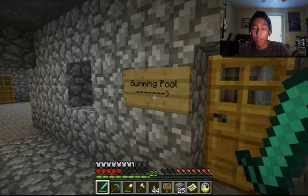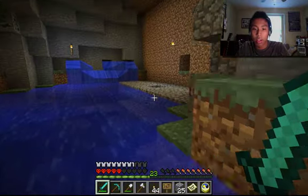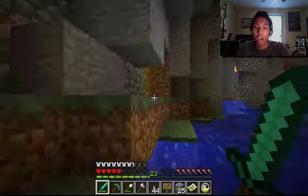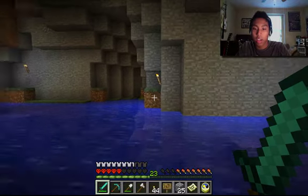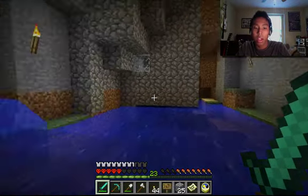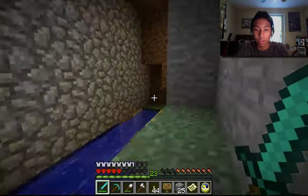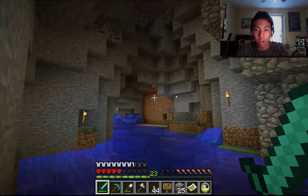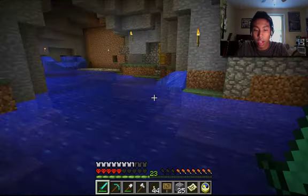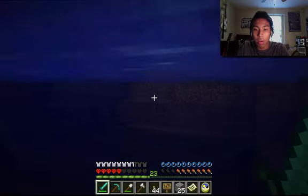And I also added signs here — so here's my swimming pool! I had an enderman teleporting in and out, and I decided to close it off. This was open territory here, and then that gigantic wall back there, but I closed it all off. So this is now my personal swimming pool.